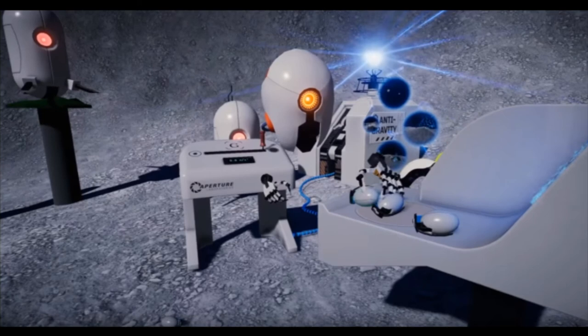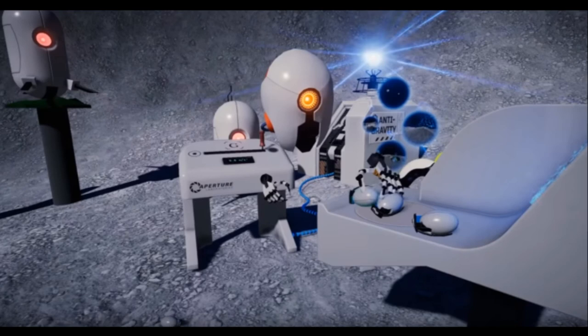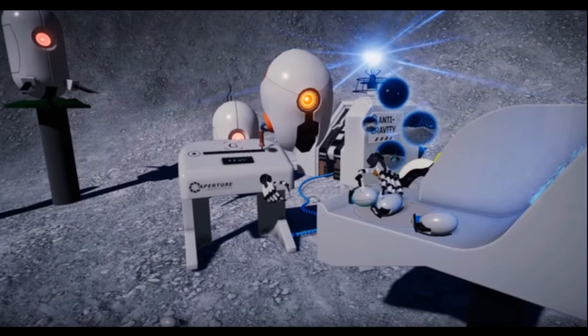Now, with Knuckles EV2, we introduce even more variables. The cap sense for finger poses and force sense for grip strength can be utilized to make throwing more accurate than ever, but they also increase the complexity of the release calculations. Fortunately, we did all the work for you. Hundreds of Knuckles EV2 developer kits are going out to game developers soon, Valve said. In the meantime, they can add the MTUST demo to their libraries and try it out.